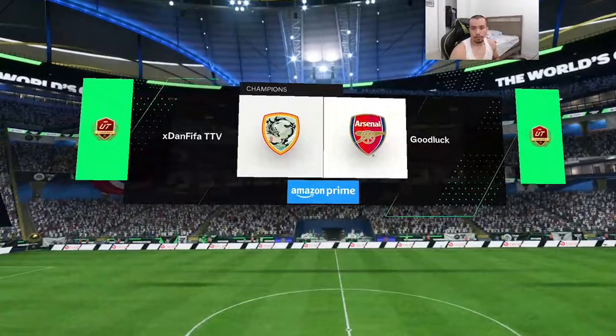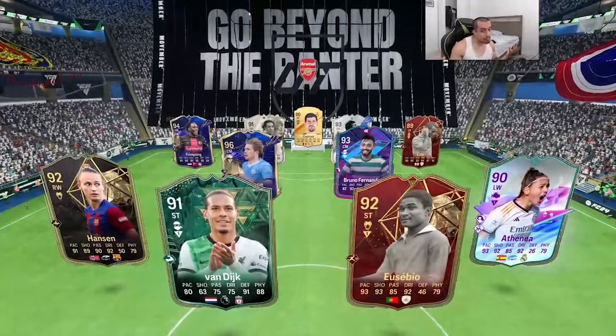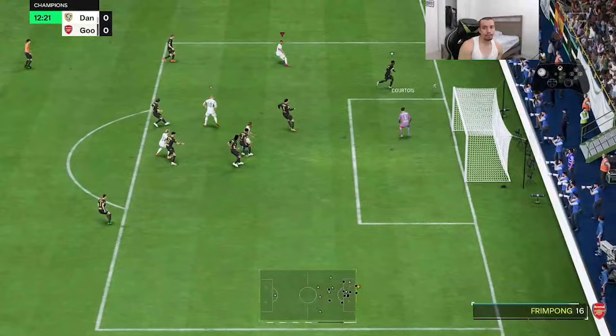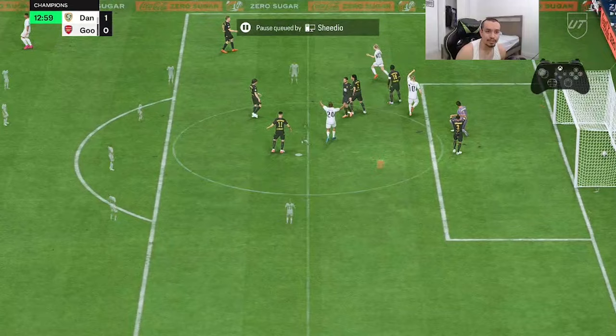First game versus 'Good Luck' — interesting team name. It's a pretty good team: KDB, Bruno, Ferran Torres, Van Dijk. He's definitely going to switch Mateus and Van Dijk in-game. Hemp unfortunately misses that chance, but she gets the ball back and makes up for it — great finish right there from Hemp, and I think this guy is going to leave the game already.